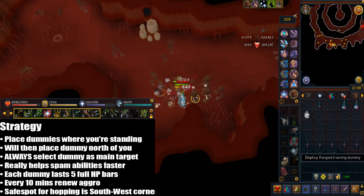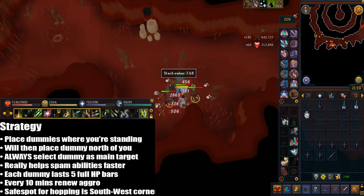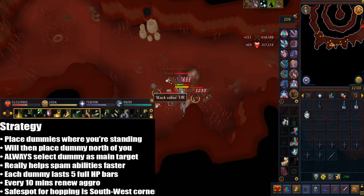Also do not forget to renew your aggression every 10 minutes — just run to the opposite side of the direction you previously ran. For world hopping there's a safe spot in the southwest corner.